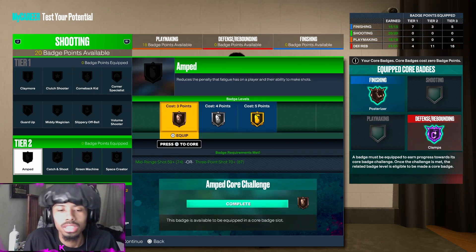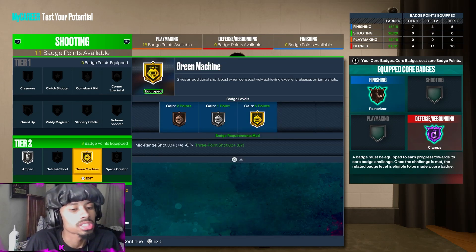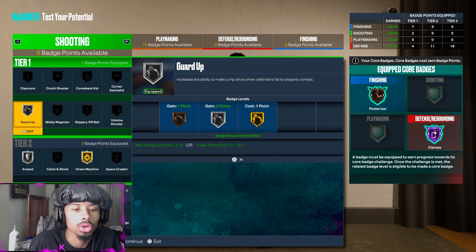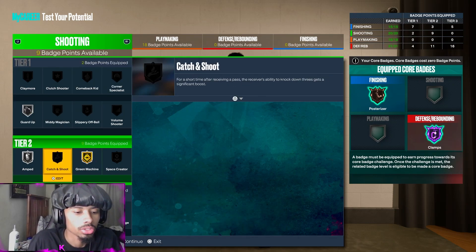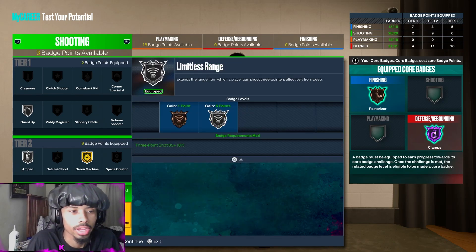Now shooting. You get 20 shooting badges — more than enough. Agent Threes silver right here, Green Machine gold, Guard Up silver. You get nine extra points. You want Limitless Range silver.